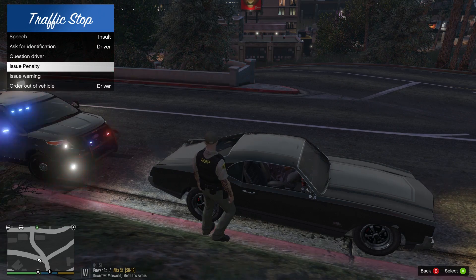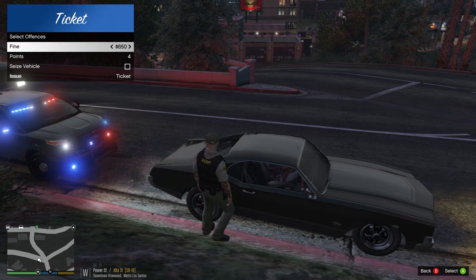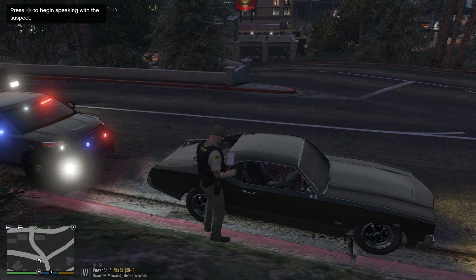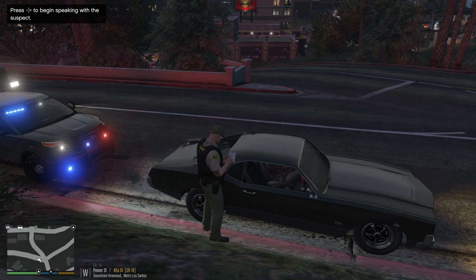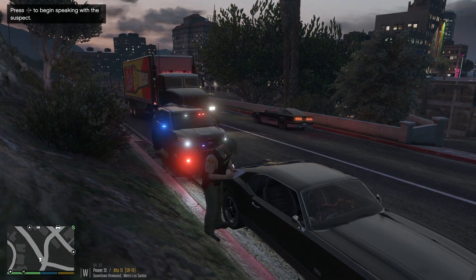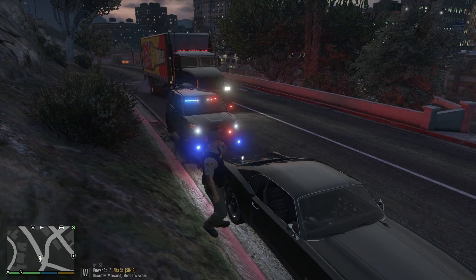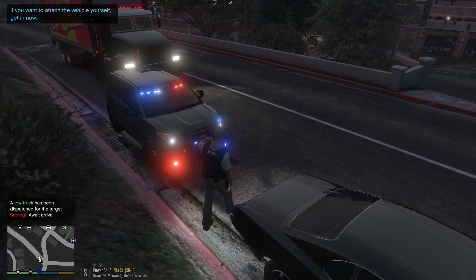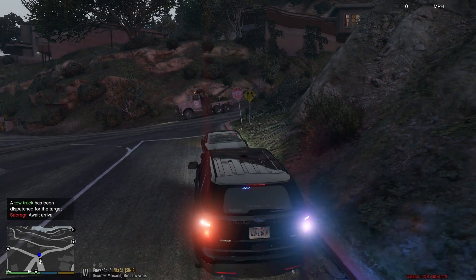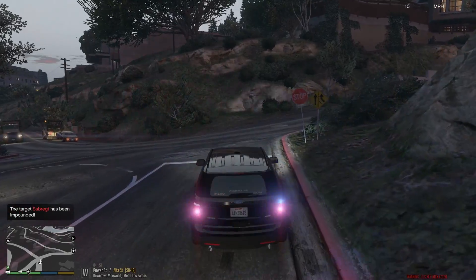Sir, you're going to be receiving a ticket today for no registration, and we're seizing the vehicle. Do me a favor and hop out of the car. You can take this ticket and walk away, have someone pick you up — but the vehicle stays with me and it's getting towed. Simple as that. We don't want any further issues or a blowout on the other tires. The tow truck's already arrived. Dispatch, vehicle is out, suspect has walked off — code 4, 10-8, available for calls.